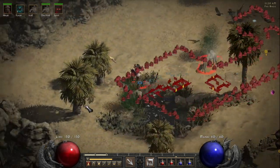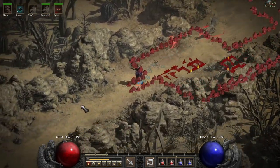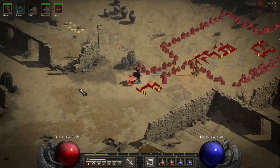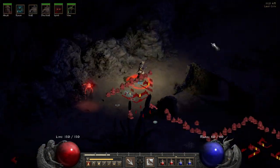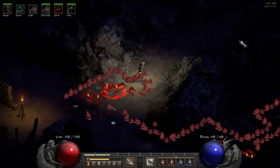Next you have to go to the Lost City, which is connected to the Far Oasis. Inside the Lost City you have to look for another area known as the Valley of Snakes. I recommend hugging the wall and looking for an opening until you find a passage to the Valley of Snakes.